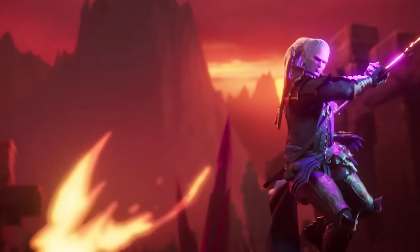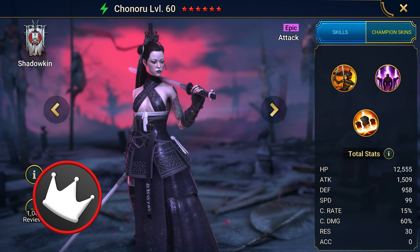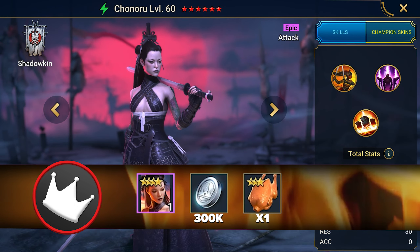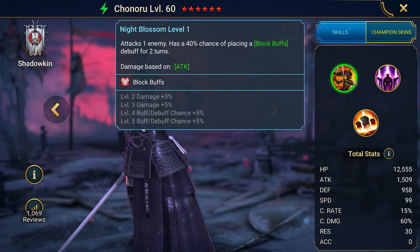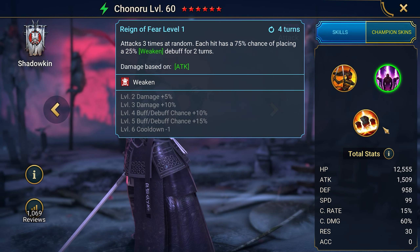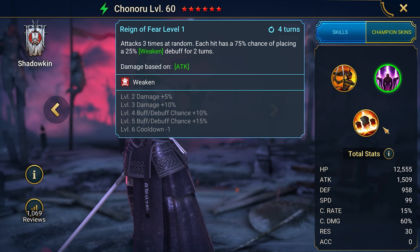Enter the code for the epic champion: Daspiel23Chenaru. It gives you the epic Chenaru, as well as 300,000 silver and one feed for leveling up. I recommend taking her — she weakens opponents and deals a lot of damage regardless of the target's defense, making her a useful champion for any player.